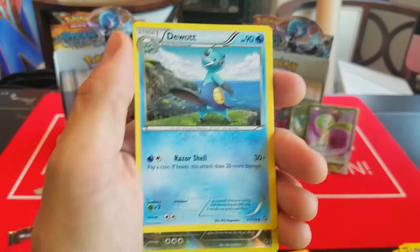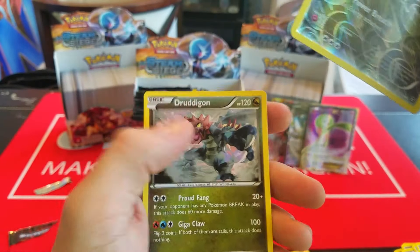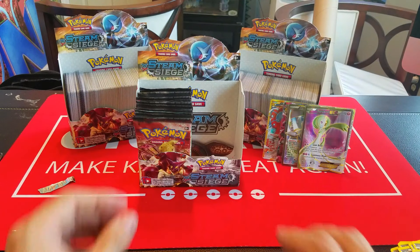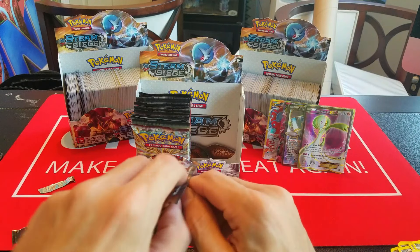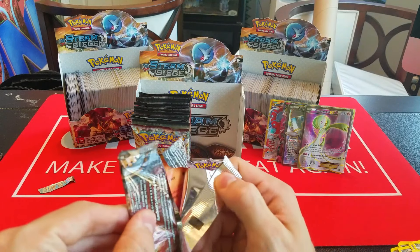We might be able to get maybe one more regular EX potentially. And then we can still get two Breaks, so let's see what happens. Tangela, Klink, Lampent, Klefki, Pokepuff, Reverse Infernape, and Jumpluff.